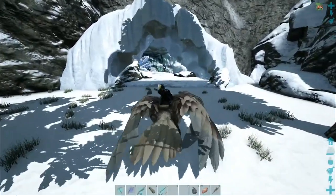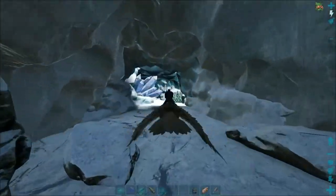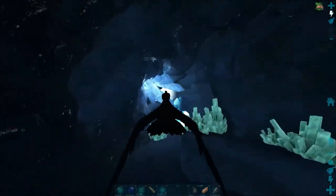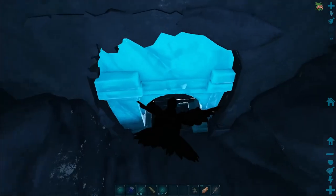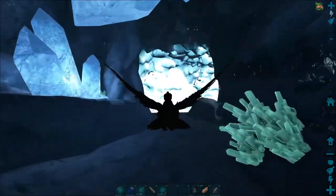From what I've seen, it's just a simple fly in, grab it, and fly out. So that'll be nice. We do need three artifacts for this one. Kind of a neat little cave. It kind of sucks there's nothing in here to fight.